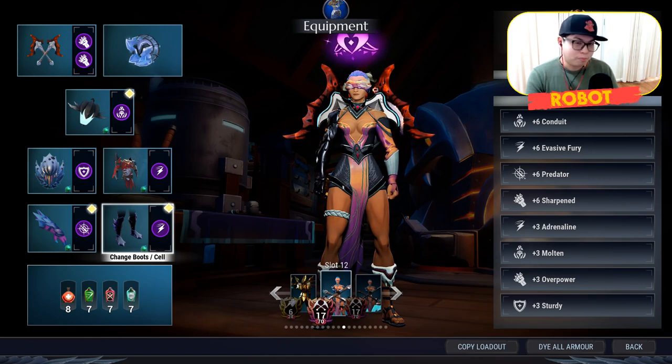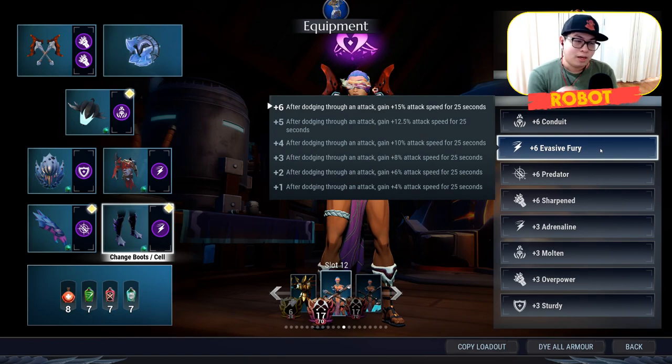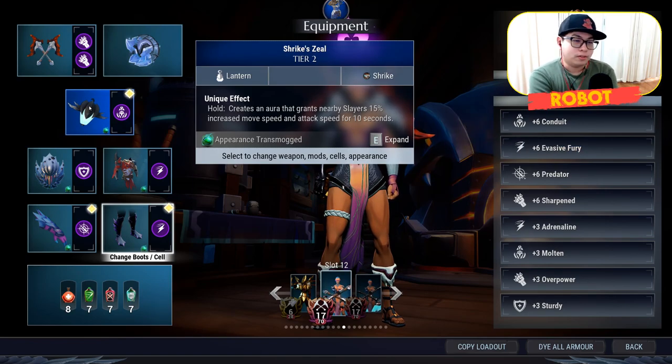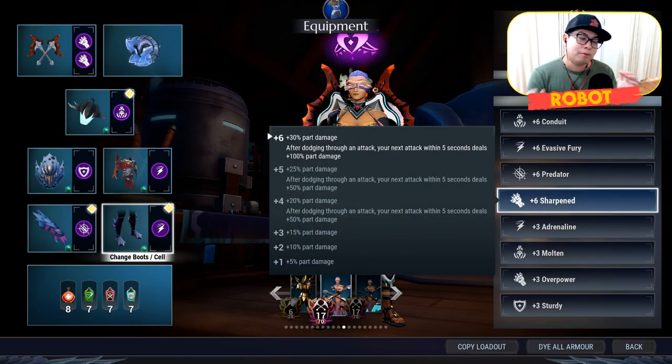Yes, this build can indeed reach the attack speed cap. Conduit gives you 15 attack speed, evasive fury gives you 15, and shrike zeal gives you 15 — so in total you have 45, plus your reforge bonus of 5, you can reach the attack speed cap. But there is a better way to do this. Furthermore, sharpened is a very bad cell because all it does is increase part damage — it's actually useless for combat.